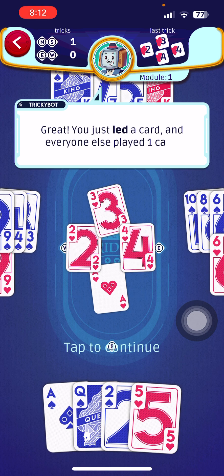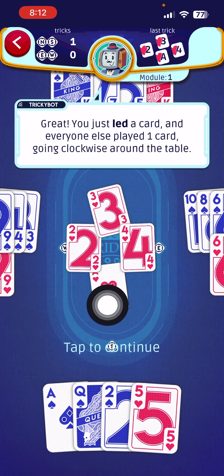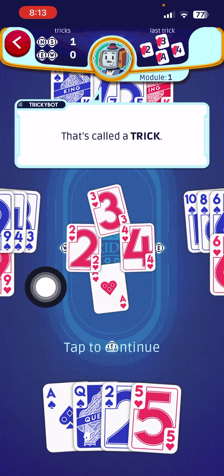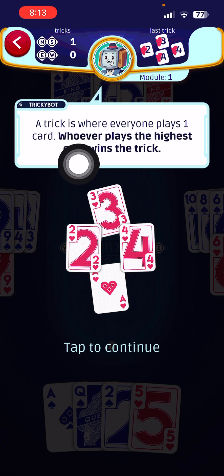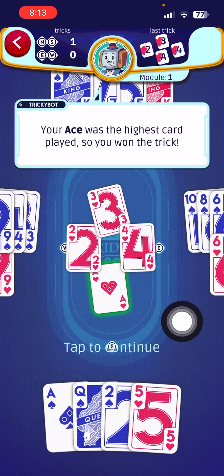You just led a card, and everyone else played one card going clockwise around the table. We played the ace of hearts first, then West played the two of hearts, North played the three of hearts, and East played the four of hearts. When everyone has played one card, that is called a trick. Whoever plays the highest card wins the trick — and yes, your ace was the highest card played, so you won the trick!